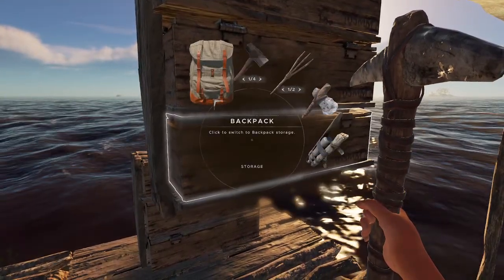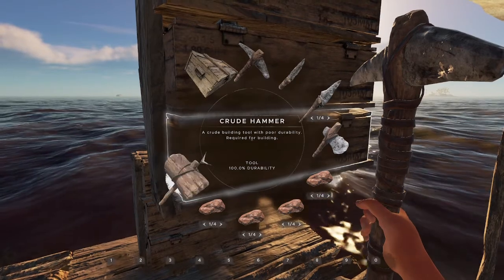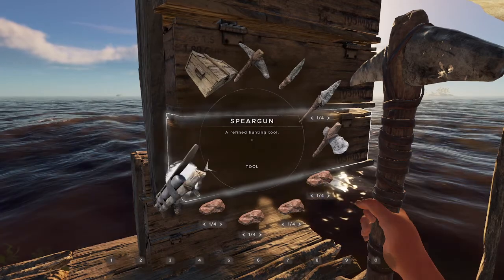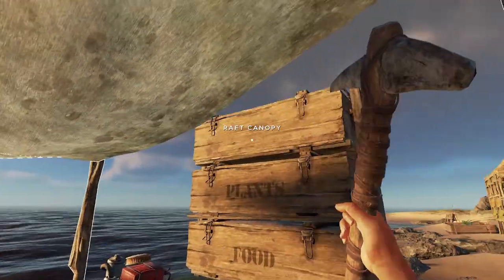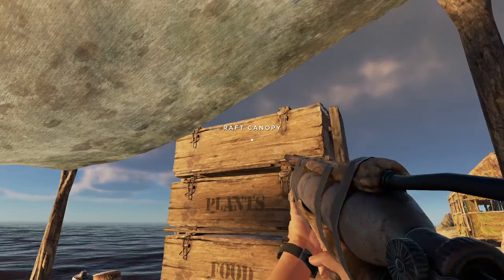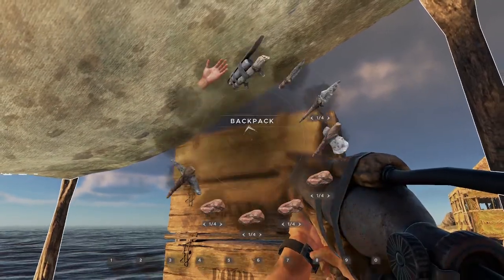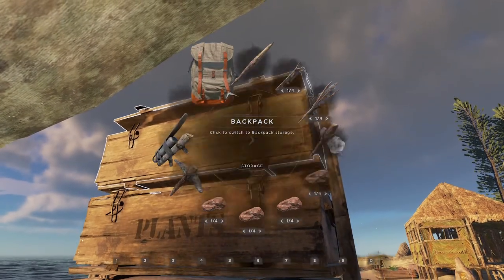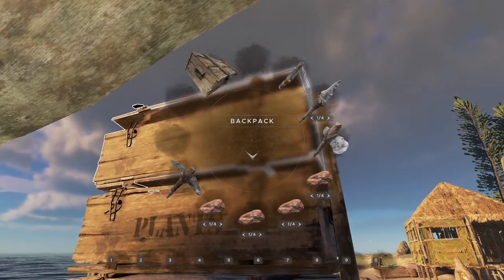Grab that - oh, that was the wrong thing. Put those in. Go back to tools. Grab that, because that's a tool, but it's also a weapon. And I haven't labeled this one, but this is where the weapons are going. There we go. Wood container. Weapon. There we go.